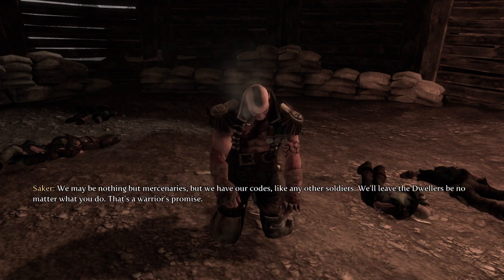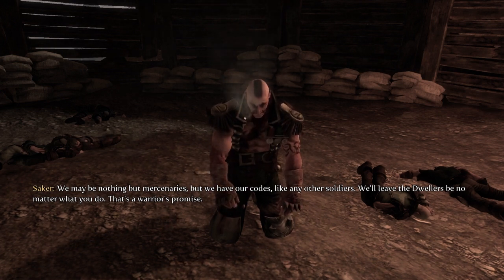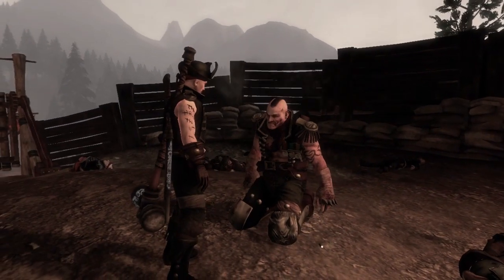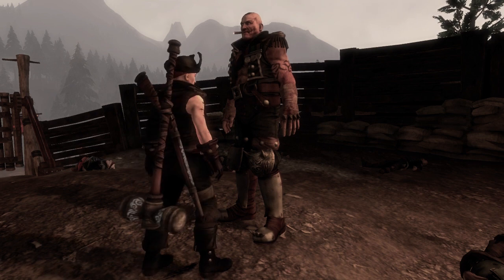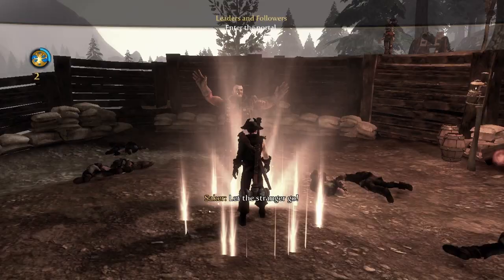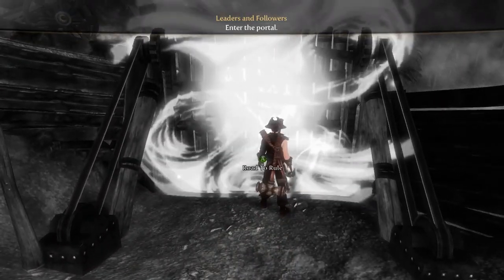We may be nothing but mercenaries, but we have our codes. We'll leave the dwellers be, no matter what you do. That is a warrior's promise. I mean, we're trying to be a good guy here, so we'll spare him. Although the temptation to just kill him is there as well. This guy's like eight foot tall. He's going to get his bloody outfit as well.